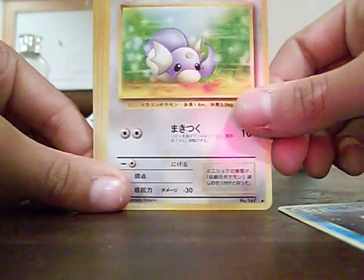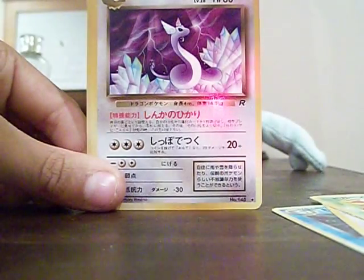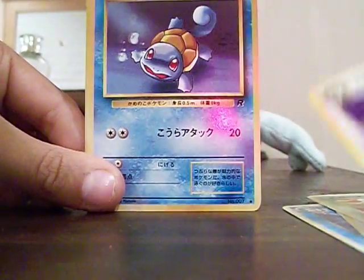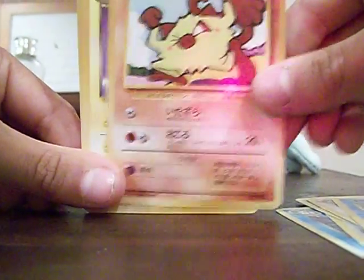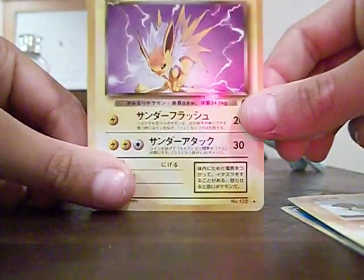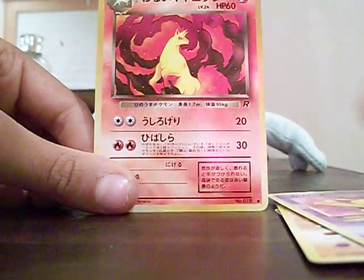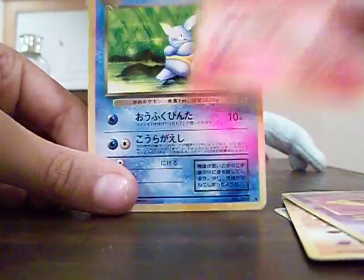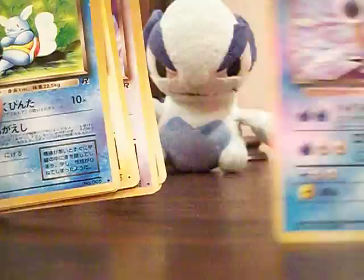Jolteon. Coffin. Nice. A Dragonair. Squirtle — awesome. Minky. Nice! Jolteon, not hollow, but Jolteon. Drowzee. Rapidash — nice. And a Wartortle. That is so awesome. I have the evolution line on Squirtle and a Wartortle. And that is Blastoise the hollow.